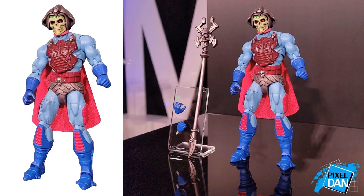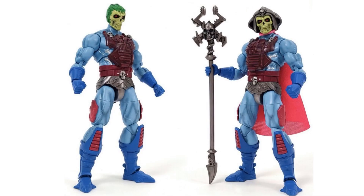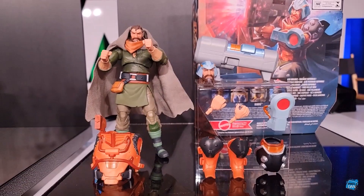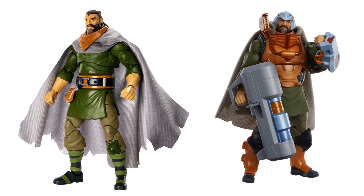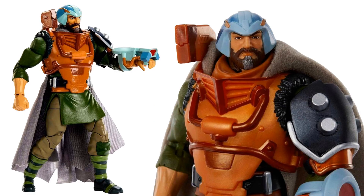We also have New Adventures Skeletor — thanks to Pixel Dan for showing this off. The helmet comes off and the cape comes off. Then we have a deluxe Revelations Man at Arms with soft goods, all kinds of accessories — which makes a lot of sense — two different heads, and you can take his armor off. That is pretty awesome.